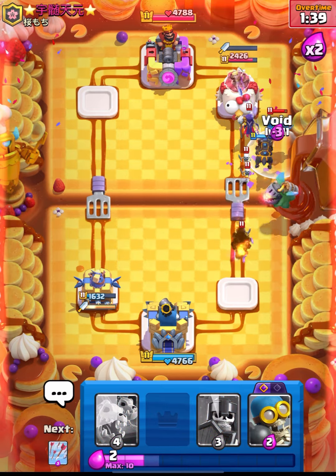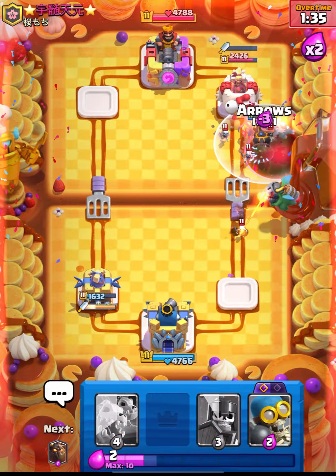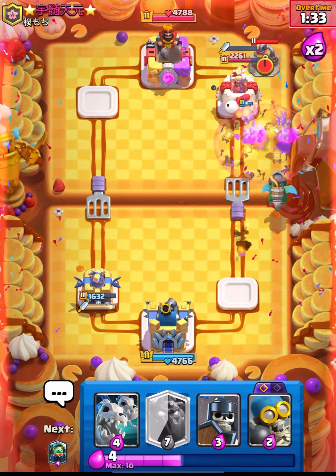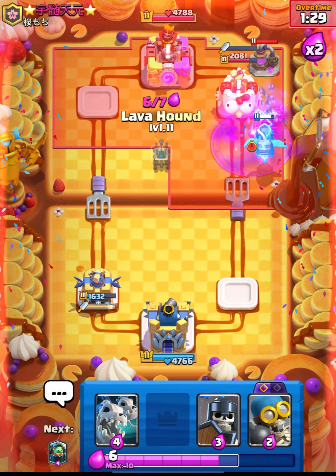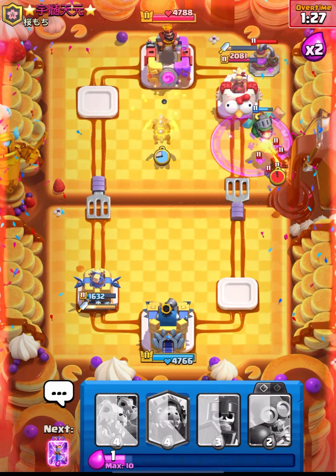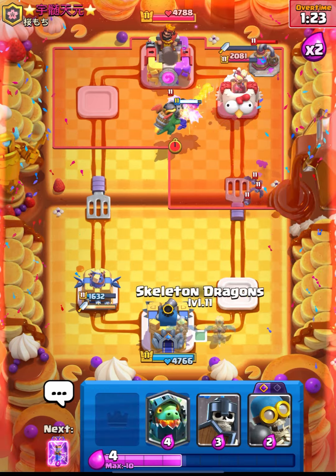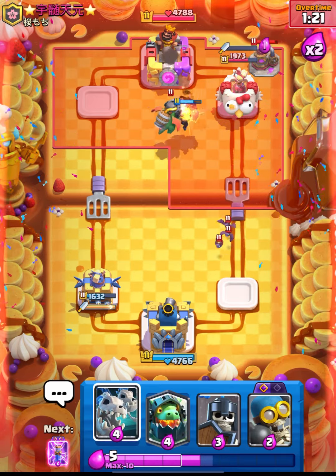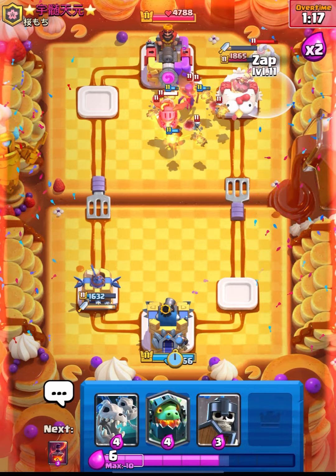Let's put down Zap guys. I thought we lost but we are still in the game. Let's go in with Arrows — nice arrows for us. Pups will get some value. Inferno will get the connection, but he was really fast with his Bats. We just wasted our 7 Elixir over there.